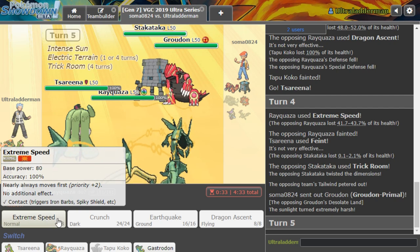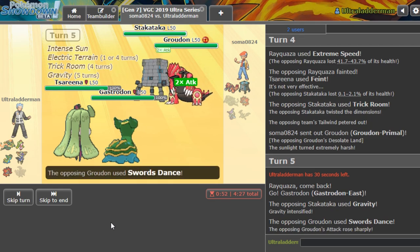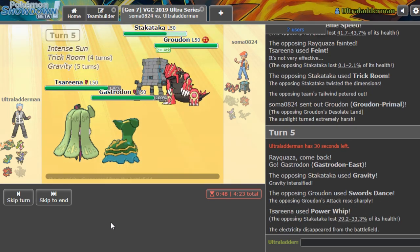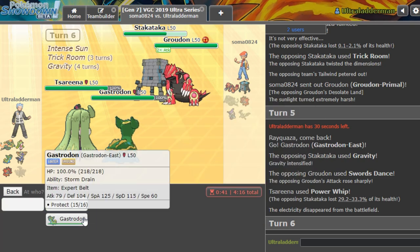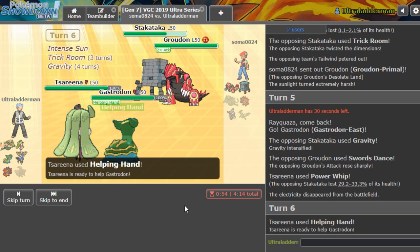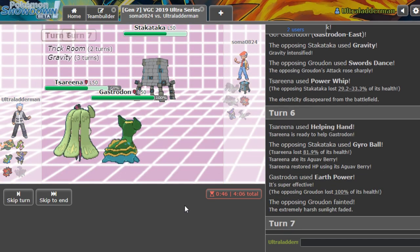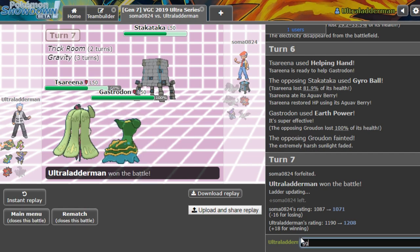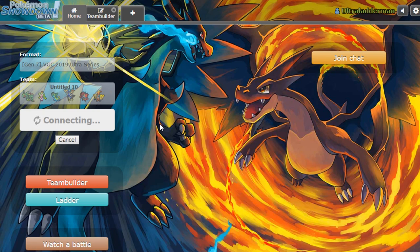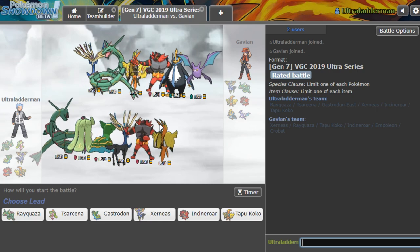Could go for a Helping Hand Earth Power that probably puts Groudon in range for an Extreme Speed. That's a Gyro Ball - it's fine, it gets a berry. Gastrodon coming through with that Expert Belt - what a beast! That solves that. Good game to our opponent. I didn't expect to get through that like we did. Gastrodon completely surprised me - Gastrodon's so good! Obviously I love it. I'm so reactive - as soon as I get one good knockout, it's the best Pokémon ever and we never want to deviate from it again.